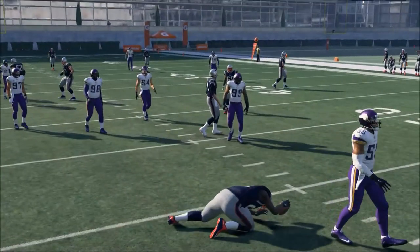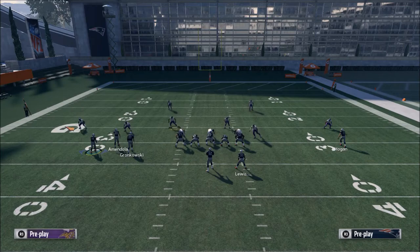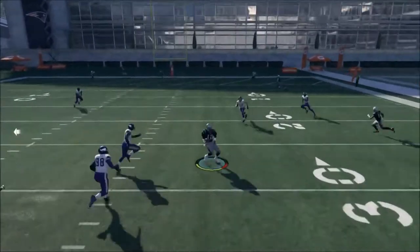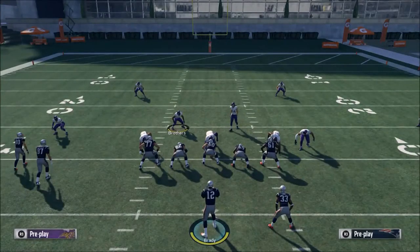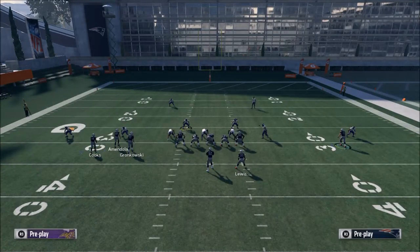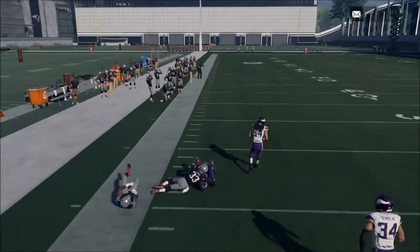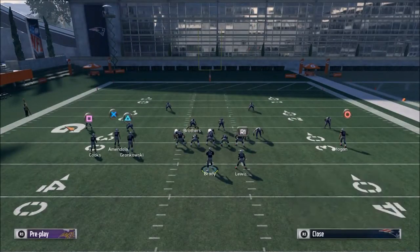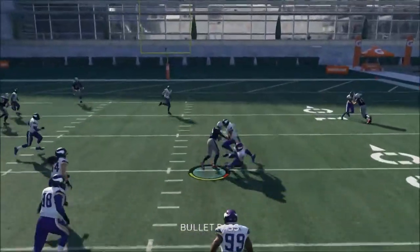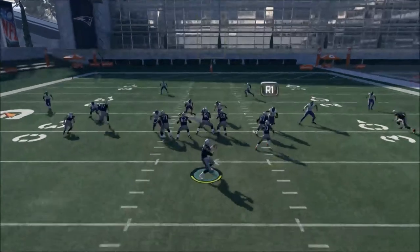Here's what you want to do: take your quarterback and literally step him up in the pocket a couple of steps using the left analog stick. You don't want to step up too much, because if you do, you'll step right into pressure and won't make an accurate throw. About two steps is right — you want to get in between your tackles and your guard, right in there.